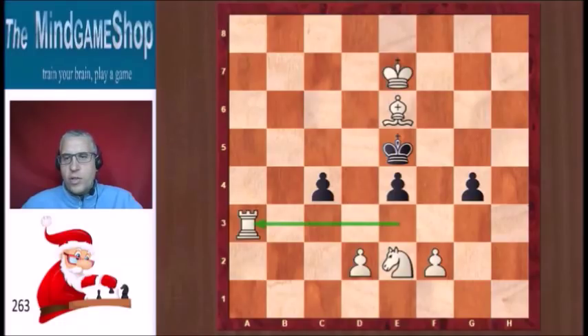Why is that the solution? Let's look at black's moves. He only has pawn moves — he cannot move his king, as it has no safe squares to go to. If he plays the e-pawn to e3, then the rook returns: Rxe3 is now checkmate. Very nice.